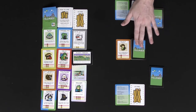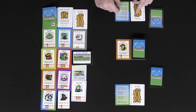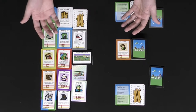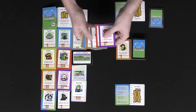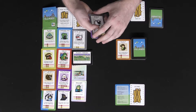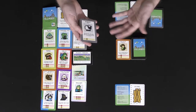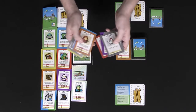Deal out eight cards from the pre-shuffled deck and begin the game with the last player to have visited a village. Start off by simply following the phases of the turn. The first phase is to draw two cards from the deck. After drawing, you'll have the option to build a village if you can. To build a village you need three of the same type of card.